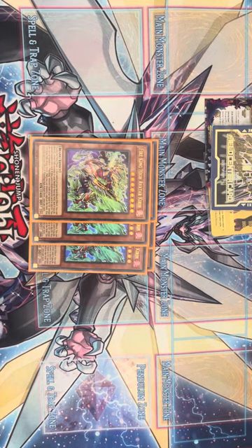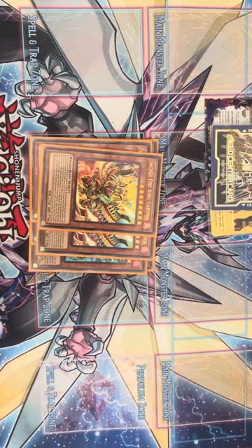Next we have three Kirin. Kirin is another really good searcher and special summoner — another card you can play two of, but I personally like it at three. We have two Sacred Fire King Garunex. Garunex is really good; I'm only playing two. You can cut it down to one — three is definitely too bricky, way too cloggy.